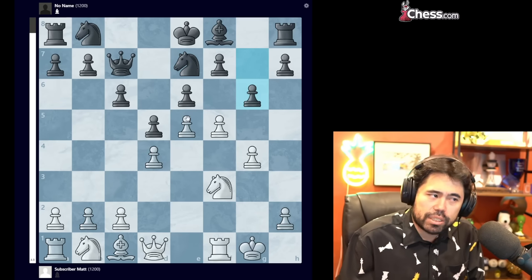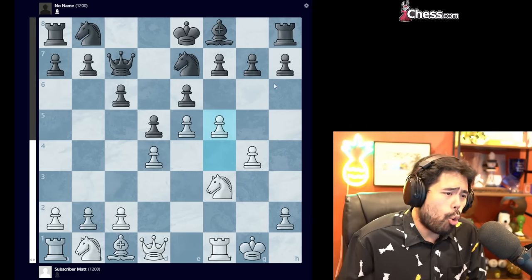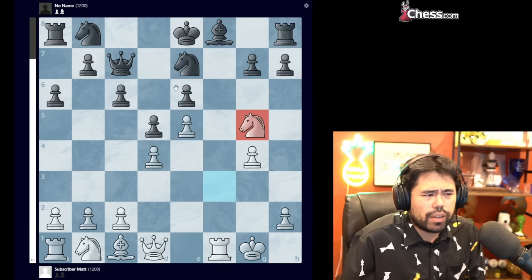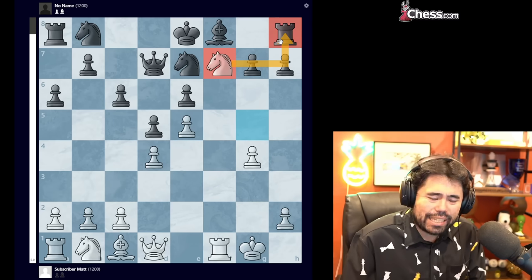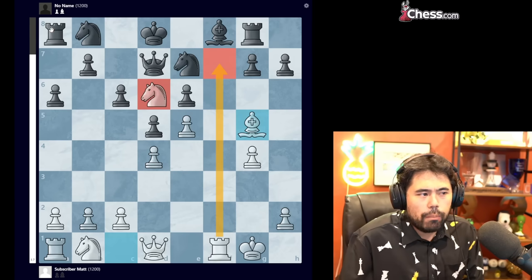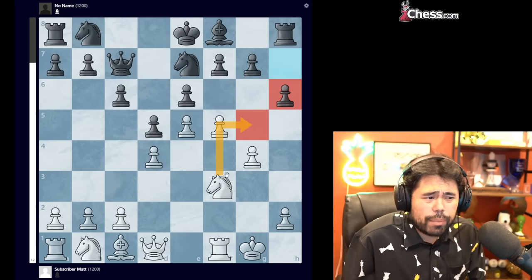F5 gets played and now we have g6 — a big mistake by No Name. Black should either take and commit to capturing on f5 with the knight, or play h6 to stop white from playing knight g5. Because when black plays a random move, after takes and knight g5 the pawn is very weak. Once you guard with g6, I can go knight f7 attacking the rook. After rook to g8, I can go knight to d6 check, king to d8, and then bishop g5 with rook f7 to follow — black has simply no development and white is completely winning.